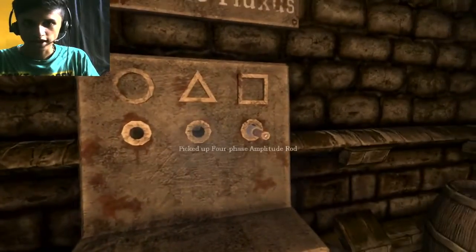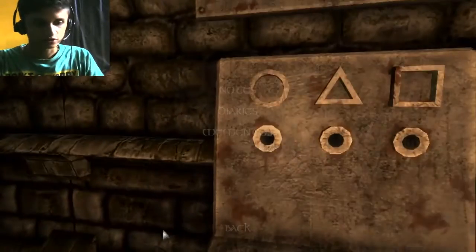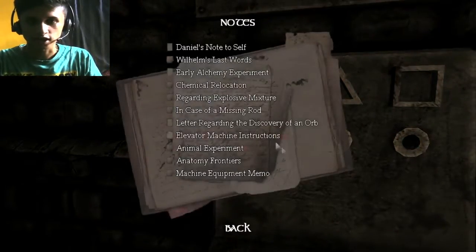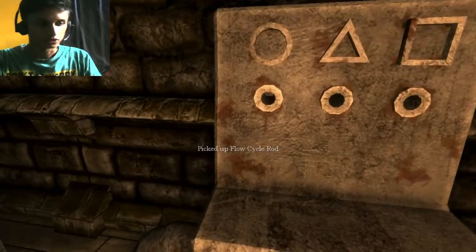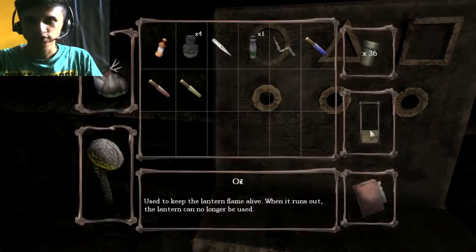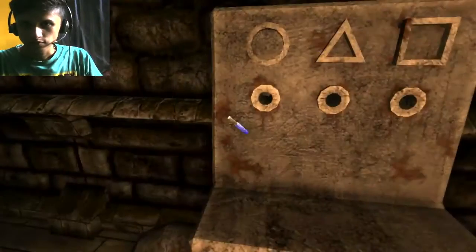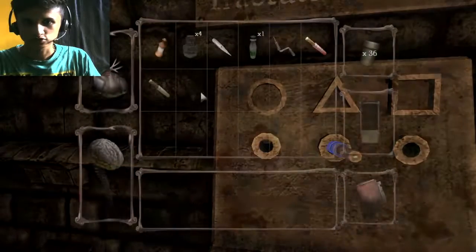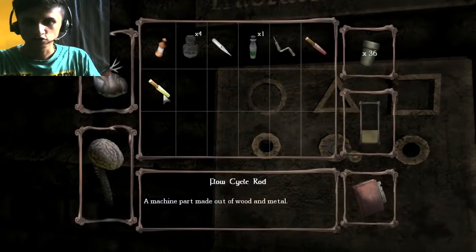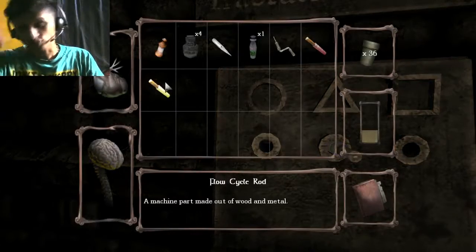So basically we have to fit trinity four-faces into the pixel cycle. Here's a hint: trinity means three, so triangle. Place this thing on the triangle side. And here is the circle — we have to use the flow cycle rod, which is in the form of a circle.